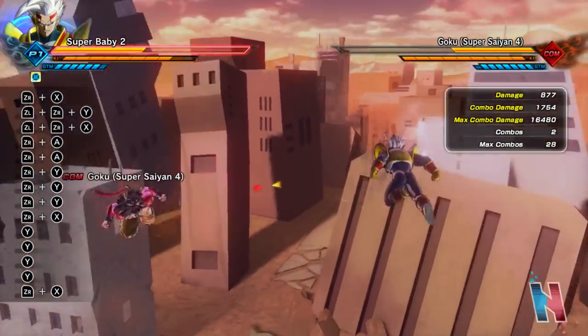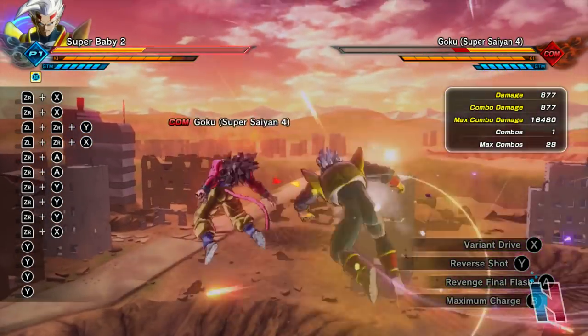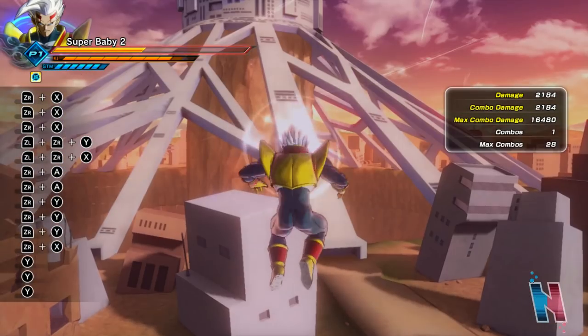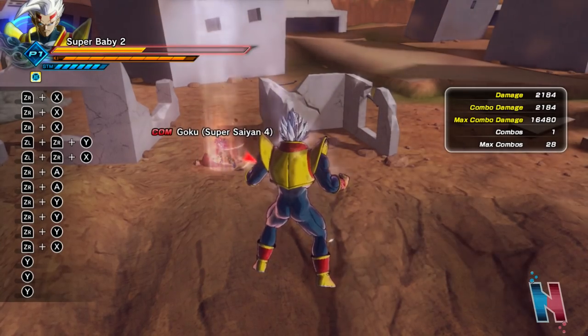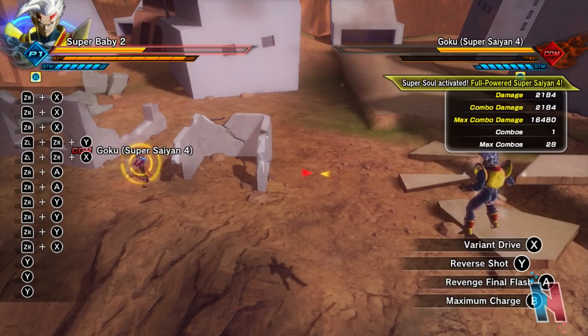Okay, I don't think Variant Drive gets stronger, but I do know some of his moves do. Let me try to get the push block off — okay, so 2184. Yeah, so I don't think all of his moves get the power boost, but I do know for a fact Reverse Shot shoots out more blasts at danger health. Let's see.